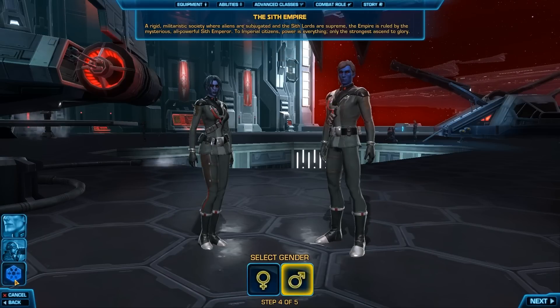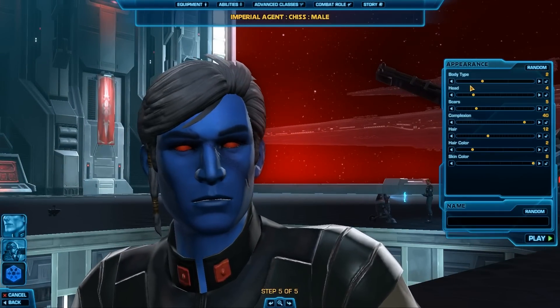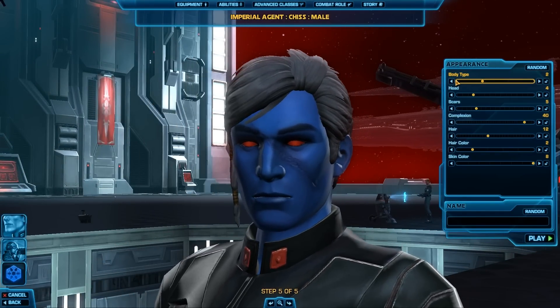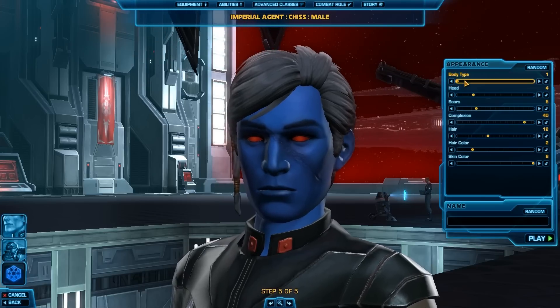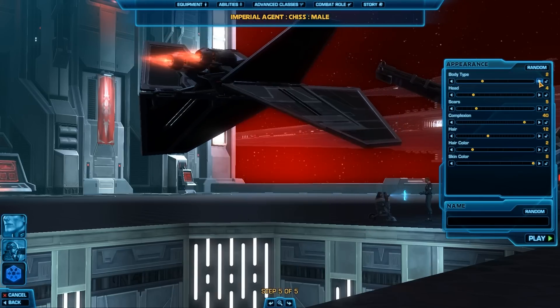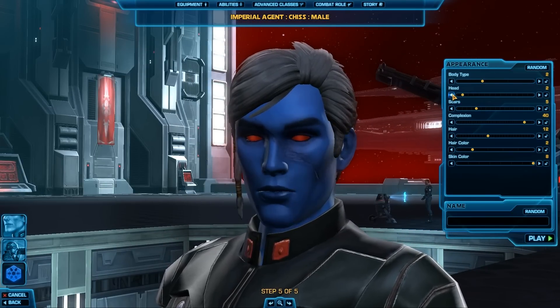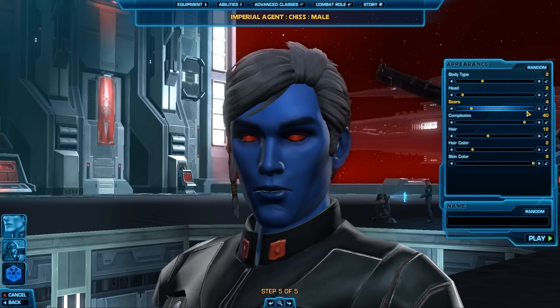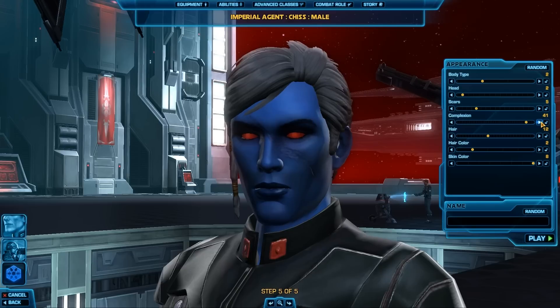I don't really want to be romancing the same sex, so I'm just going to go with a guy. As you can see, the Chiss are gross and ugly, but they fit the Imperial Agent persona relatively well. When it comes to appearance, it's a lot more complex compared to other MMOs. The body type is relatively simple — you can be extremely fat or extremely skinny. I went with a more average, slightly skinny body type.